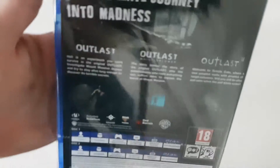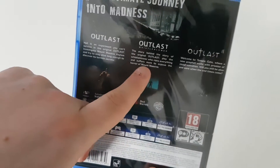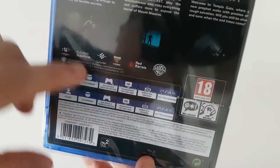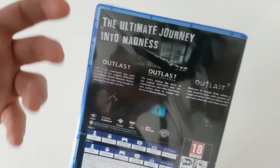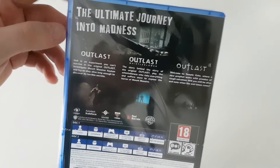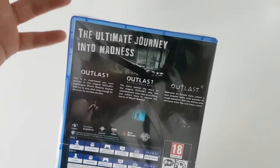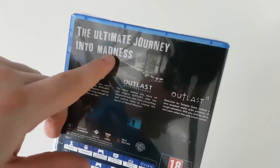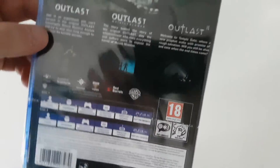The back has a brief description of each game — Outlast 1, Outlast Whistleblower, and Outlast 2. It also has support for the PS4 Pro, which allows higher graphics and better detail in the game. There's also a nice background on the case — it's the axe from Outlast 2.